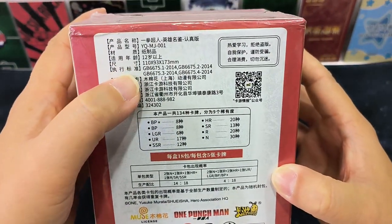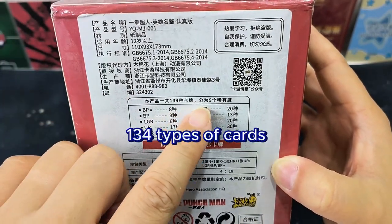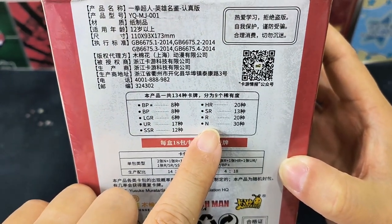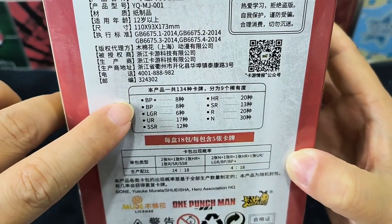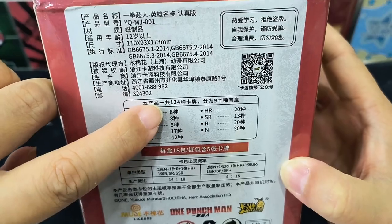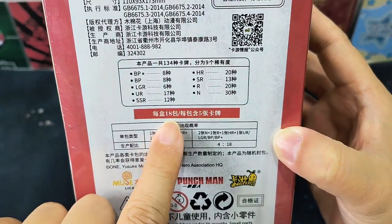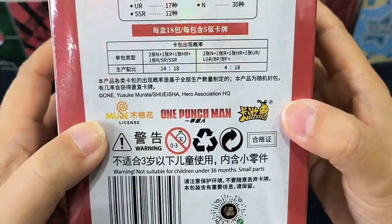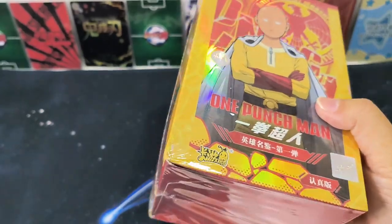Behind the box are descriptions, and there are 134 types of cards and 9 rarities. The most normal card is N, and all the way up to BP star, which is the rarest. The most rare cards in this box should be LGR and BP — they only have six to eight different designs. In every box there are 18 packs and each pack has five cards.